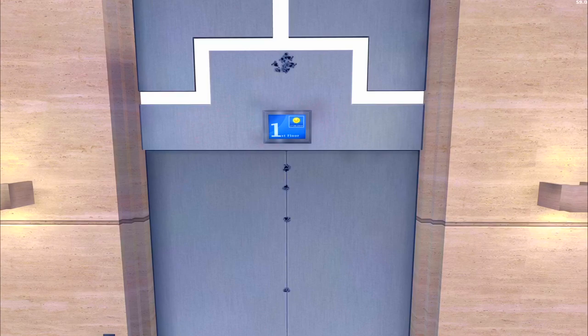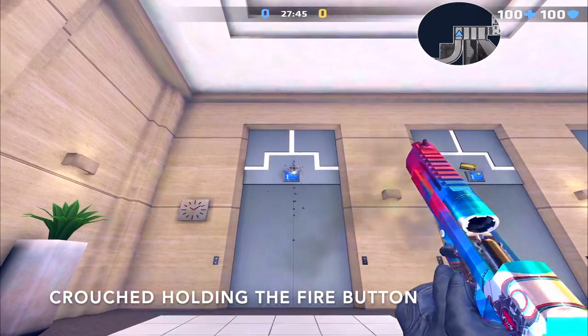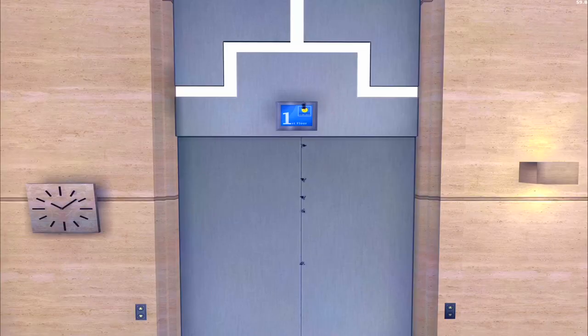Now we have crouched holding the fire button. It does help quite a bit when you are crouched, so I highly recommend that you crouch when you fire the Deagle. You don't have to — it's not that difficult to control, especially since the recoil goes directly vertical.